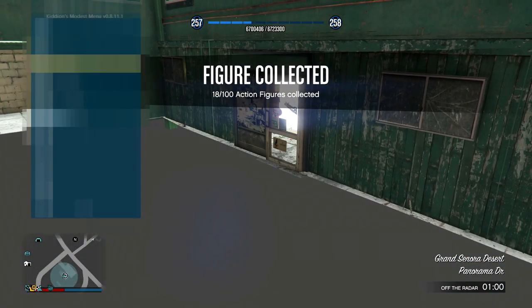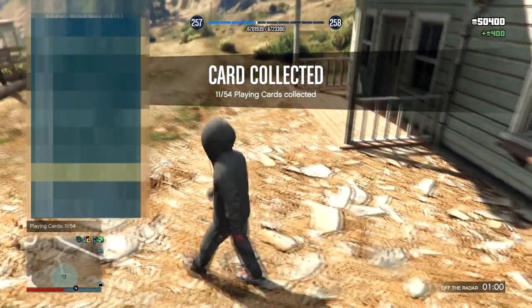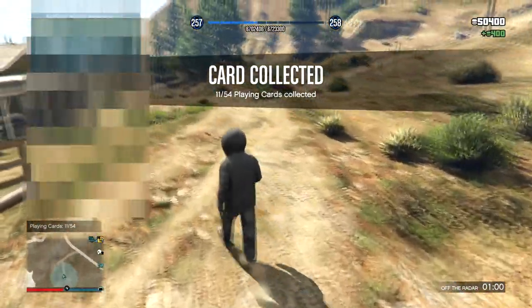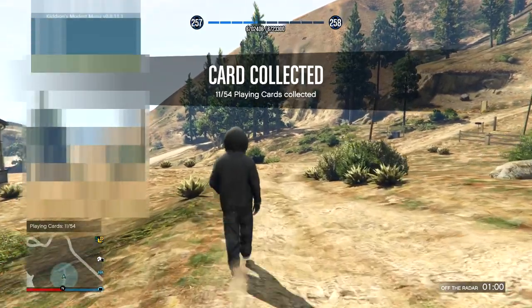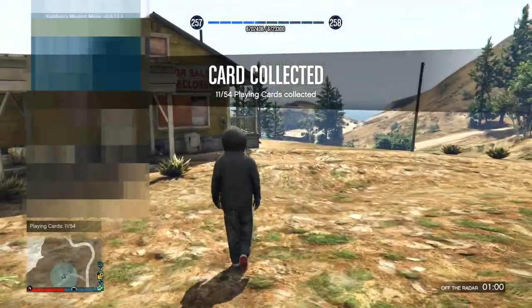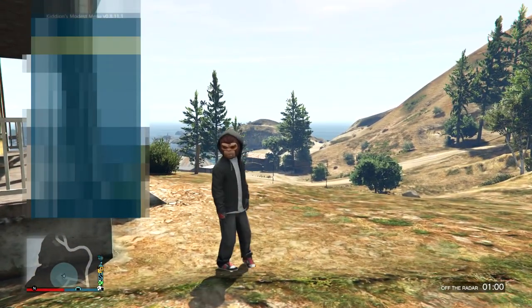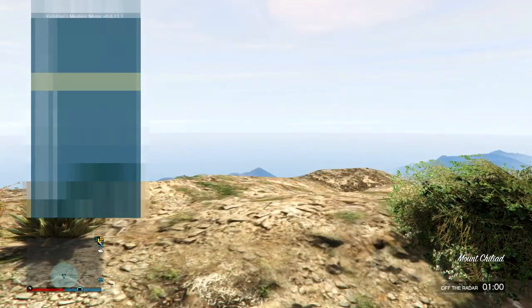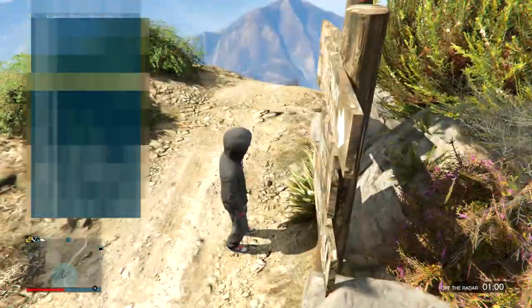Let's go to a random one — number 24 for Kobe. Do I have this card? No, it's right here. You can go collect all the collectibles very quickly. You even get the movie props — this was recently added — the navy revolver treasure map, as well as the peyote plants, which I don't think are in the game right now.